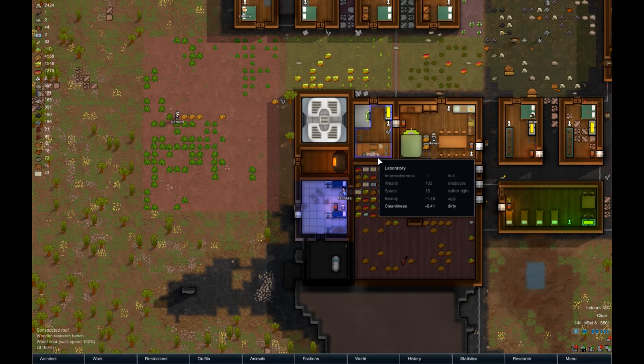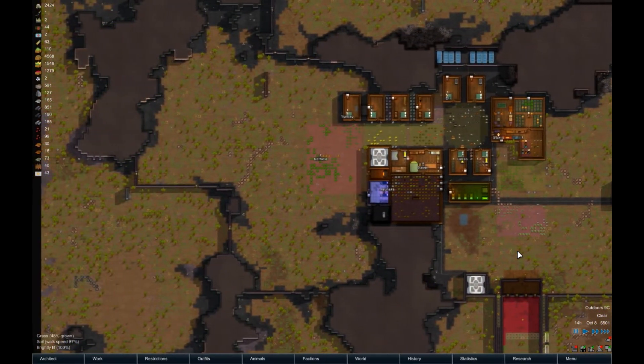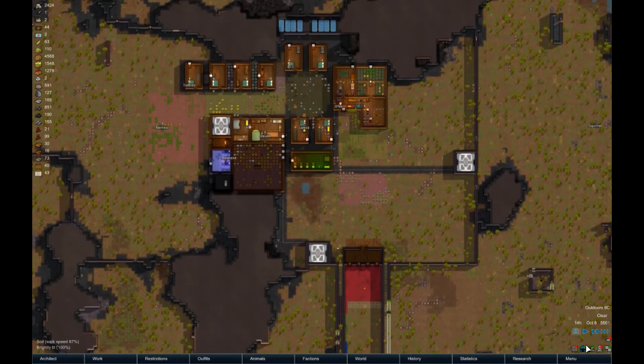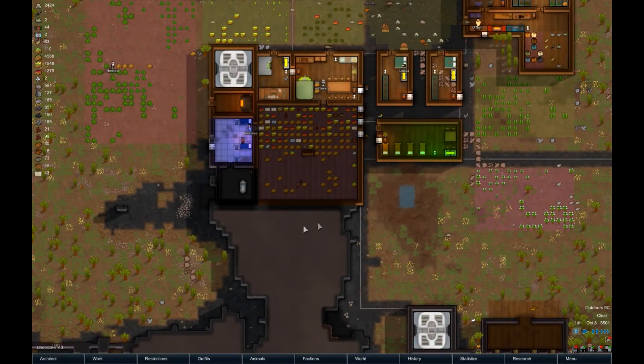Hello and welcome back to RimWorld Let's Play. This would be episode 20. In this episode, we are going to prepare for winter, as well as build a big, new, shiny, swanky dining room right here.